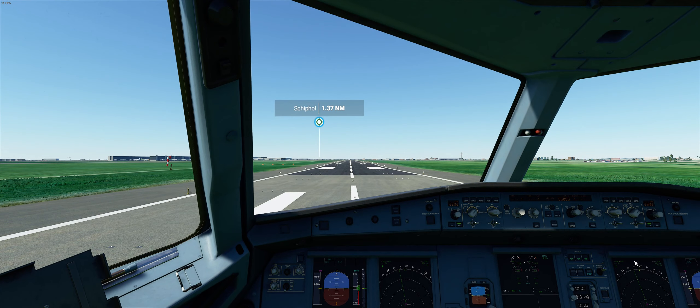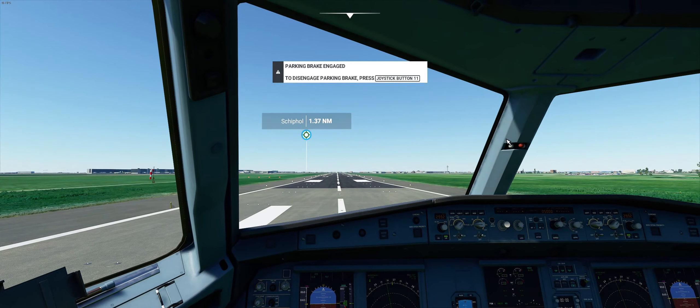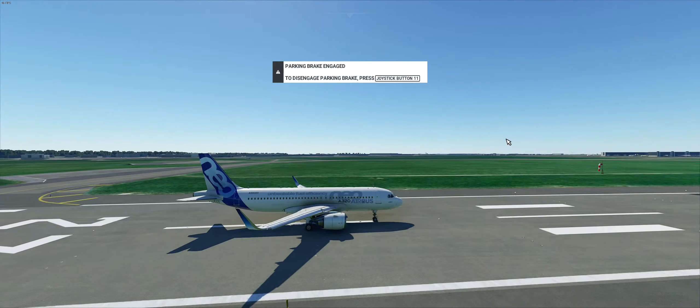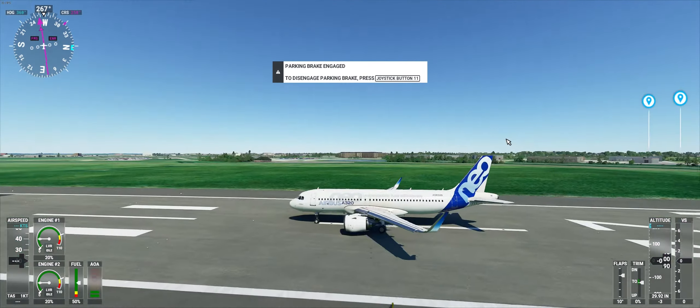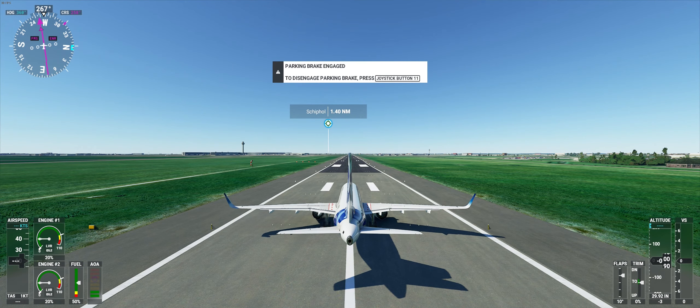Cleared for takeoff runway 27, Airbus 320. Welcome to Flight Simulator! Today I am at Schiphol, and we are going to fly to Gatwick — a short flight, just 26 minutes.